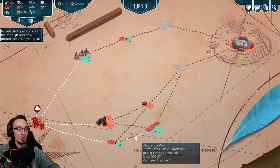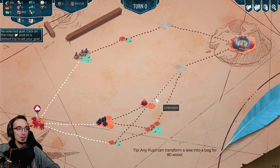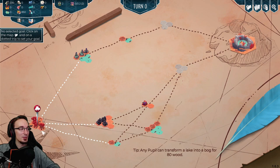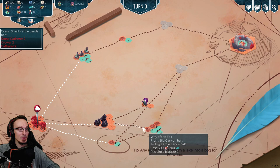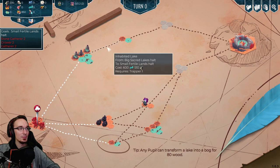I got a tip from comments to check the paths instead of the destinations, because at the destination it shows you all the different passages leading towards the goal. But if you just highlight the path you will know exactly what you have to pay to take that path. To take this path we would need a lot of meat and require a trapper level 2. To take this path we need a gatherer level 2 and knowledge, ore and pepkins. And here we have a big canyon halt.